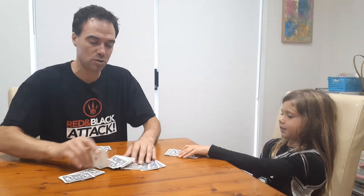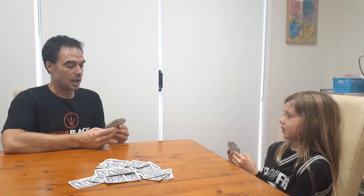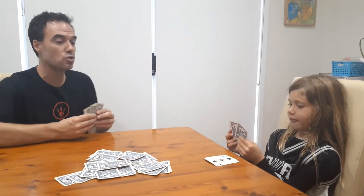So Nash shuffled it up. We deal seven cards to each player, and then in the middle we're going to make like a big pond to go fishing. Now Nash, what's the aim of the game? Make as many tens as you can — you can make a 10 using two cards or three cards.